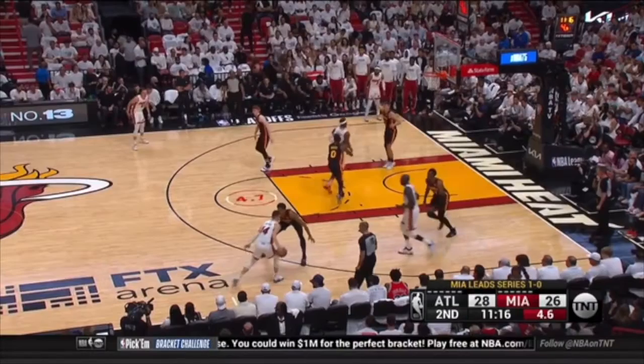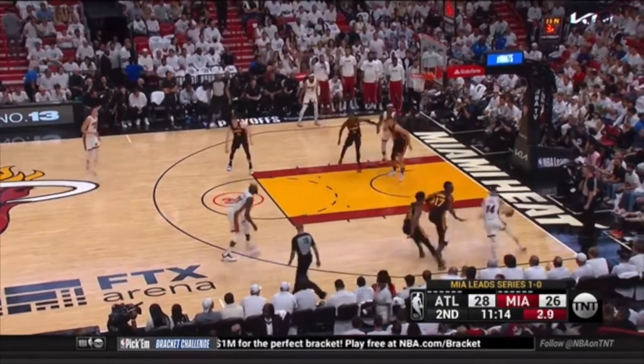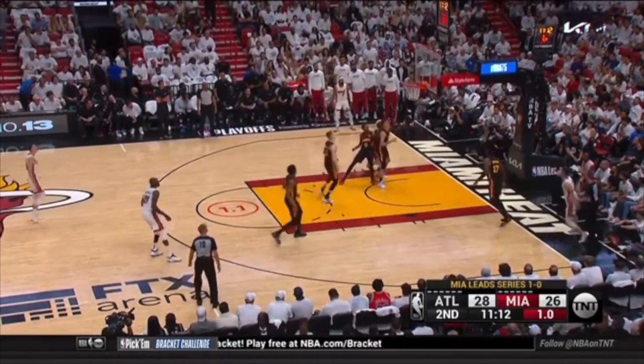Hedge this ball screen. Look how close to the sideline this is. The second this ball handler hesitates, picks up his dribble, brings his dribble back — which he has no choice but to do in less than a second because the sideline is right there — I can come over here. In the meantime, this player comes over in backside help, but I'm bumping you back in less than a second anyways. Instead, you're in drop coverage and you give up a wide-open jumper.